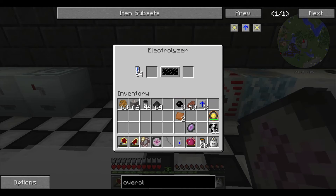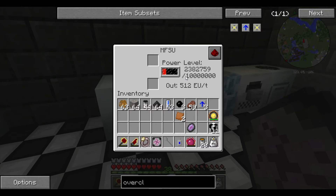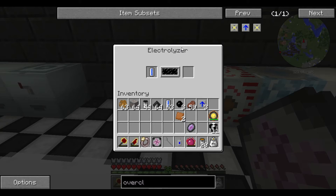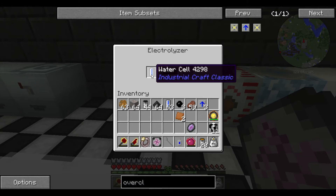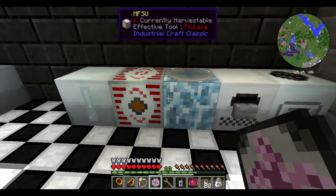Next is the electrolyzer, which is a little bit unusual. What you do is put water cells into the electrolyzer, and when the connected MFSU — a power storage unit we'll cover in a different episode — is at 70% capacity (around 70 million EU), it's going to electrolyze the water cell and produce an electrolyzed water cell, which is used for various things. Not a terribly handy machine.